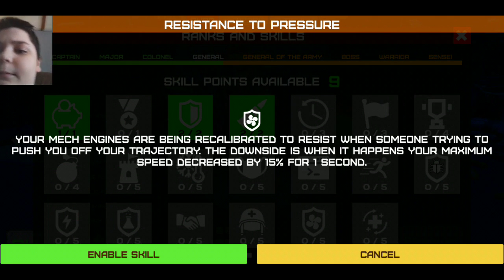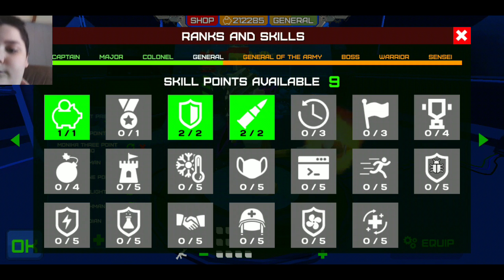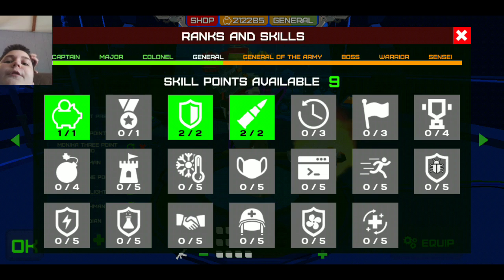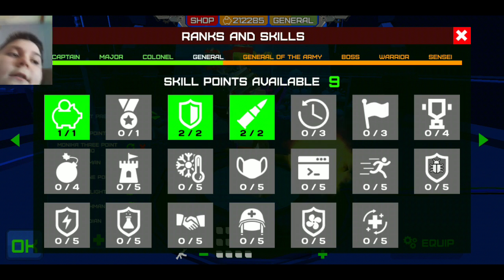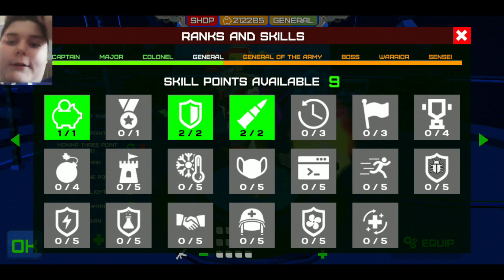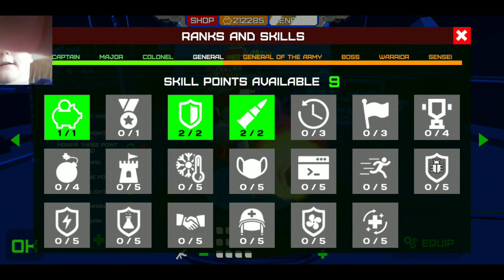Your mech engines are being recalibrated to resist when someone's trying to push you off your trajectory. Your maximum speed is decreased by 15% for one second when it happens. Last one: your health is being regenerated slowly, but you can't pick up the repair collectible. That's stupid - why would anyone want that?